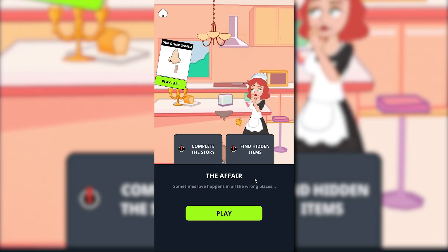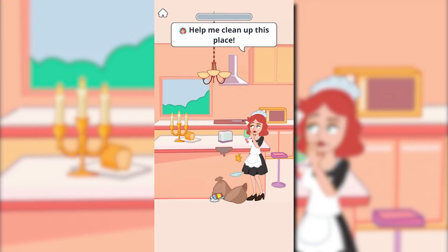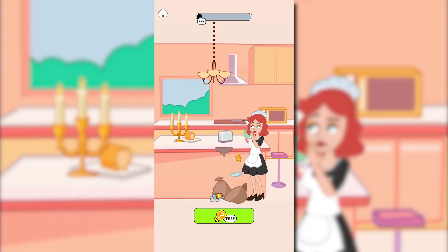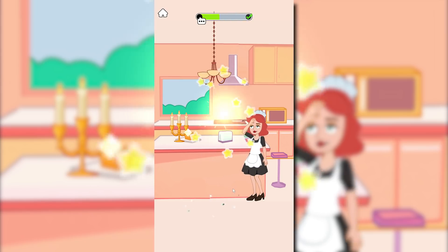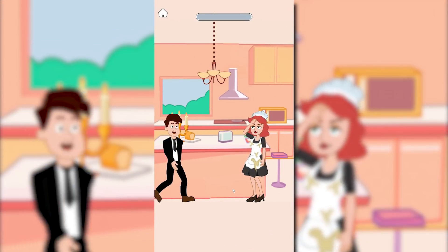Let's go ahead and wrap this one up here today with The Affair. Sometimes love happens in all the wrong places — the wrong places apparently being your maid. Help me clean up this place. How many hidden items do we have here? I'm playing offline, so it probably doesn't even matter. I'm not gonna get these rewards anyway. Let's just clean everything up over here. There it is. Looks nice and fresh now. Looking clean. It's like an ad for Mr. Clean.